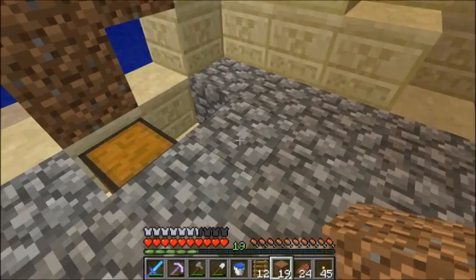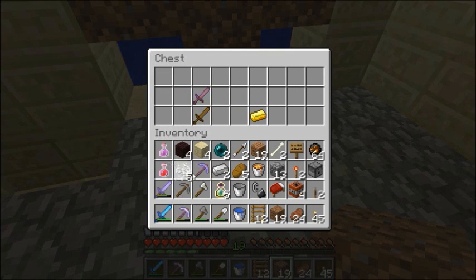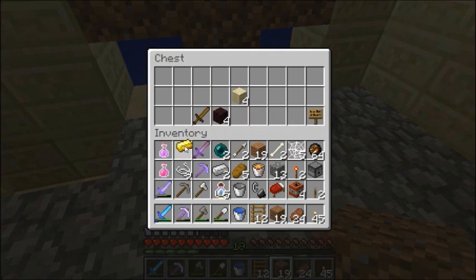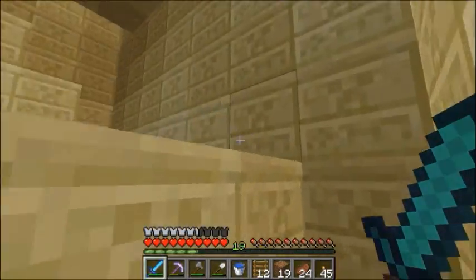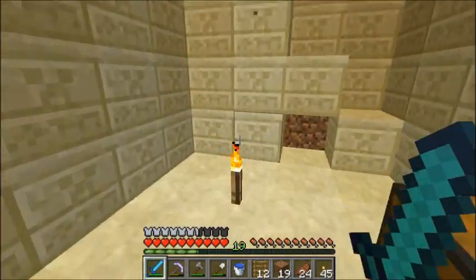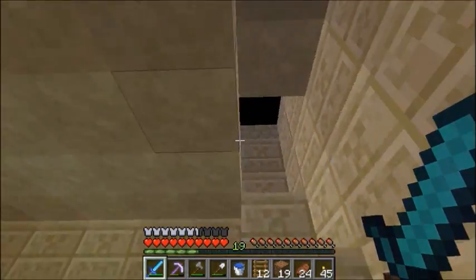Cave spider spawner? I kind of want to take these cobwebs because I could possibly use them to make some sort of booby trap. I don't really need the gold. Dungeon went down pretty easily. All you have to do is take it on methodically — take a top-down approach and just go at it. Slow and steady. Do what you gotta do.